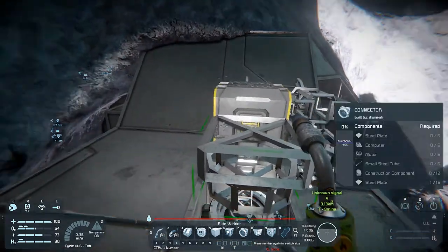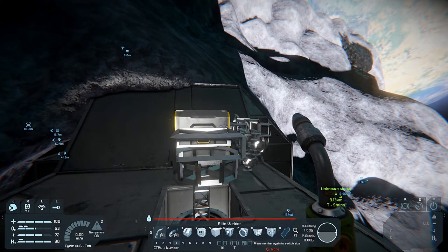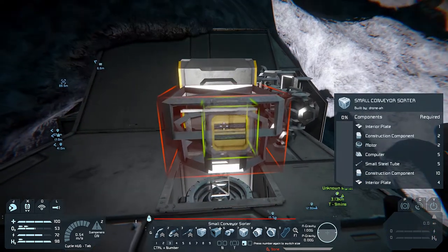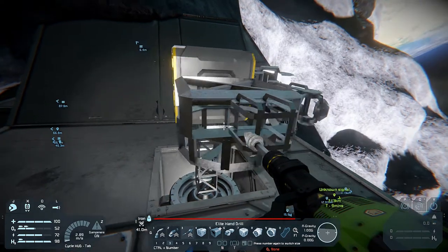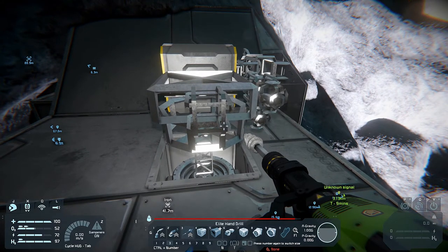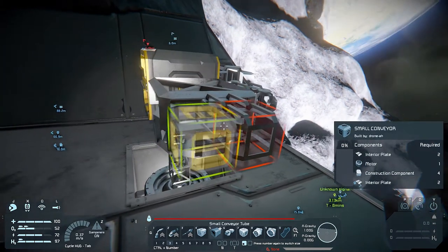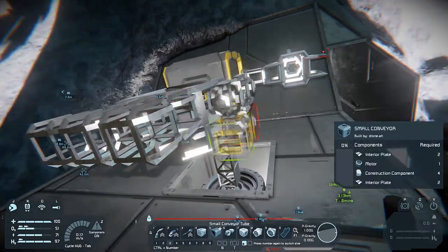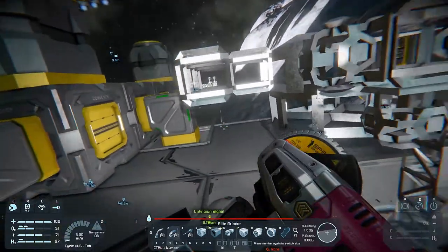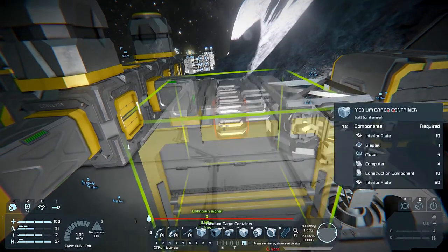What else do we need? Gyroscopes and so on. The big thing we need is a conveyor sorter — a small conveyor sorter — which will help us get rid of the stone. The way we're going to set that up is to have it feed directly into a small conveyor junction, which will go all the way along here to the edge.